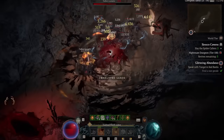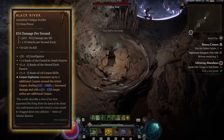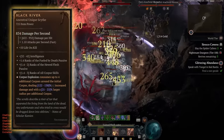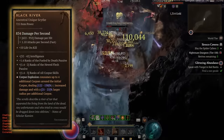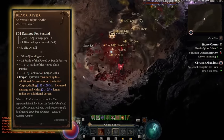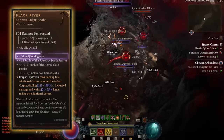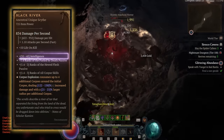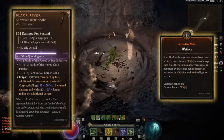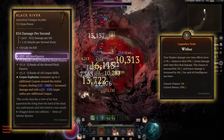Almost all of the reason why the DOT version is better can be traced back to Black River. Black River is a unique one-handed scythe, and the rolls on it are absolutely ludicrous. This is genuinely probably the best single item in the game. So what makes it so good? First of all, it has intelligence on it, which gives it great pairing with our Paragon board because of Wither. Wither is a damage multiplier where each point of intelligence gets exponentially more value, and so having intelligence on the scythe is actually pretty decent.